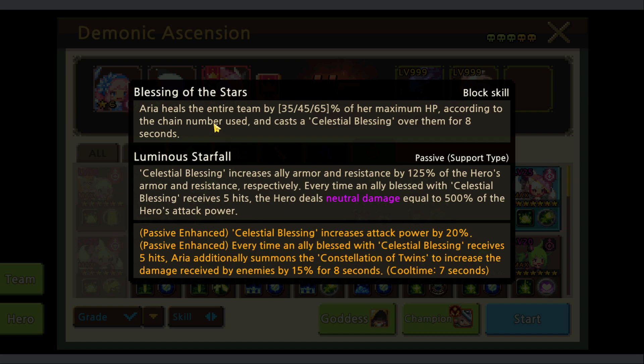Aria heals the entire team by 35%, 45%, and 65% of her maximum HP. The rest doesn't really matter except that the damage received by enemies increases by 50%.